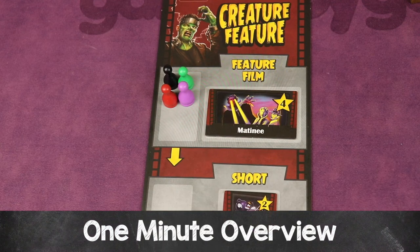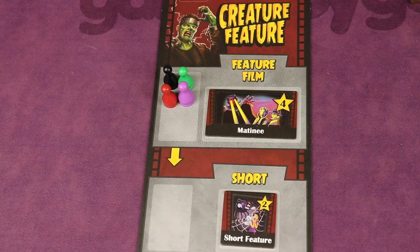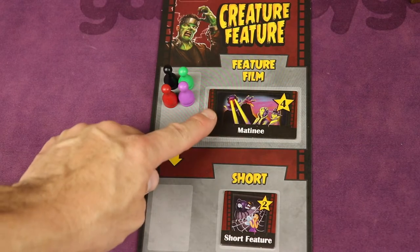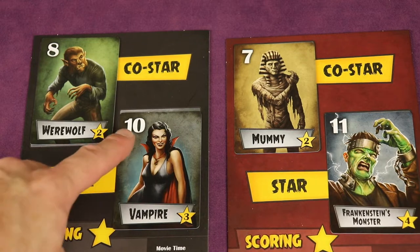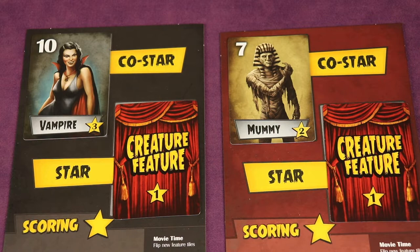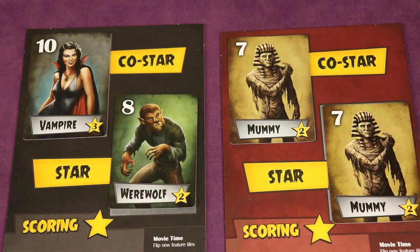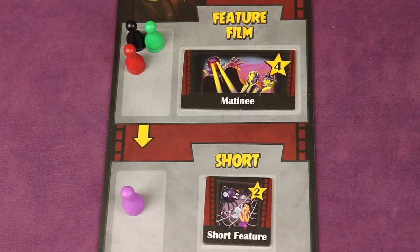In Creature Feature you'll be an agent in the golden era of monster movies in Hollywood, competing to get your cast into movies and scoring points. You'll be trying to have the most power in showdowns against other players to win that movie. There's bluffing involved because you might have a twist, having your co-star be stronger than your star, scaring other players away from having a showdown with you or getting them to drop out.